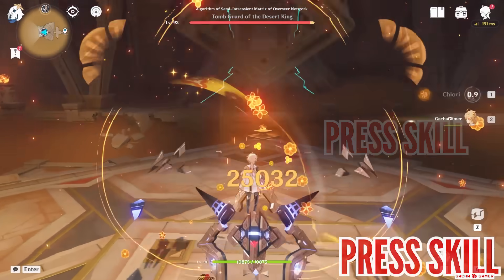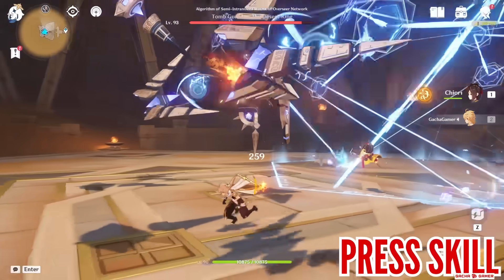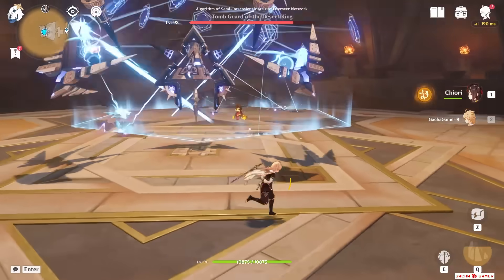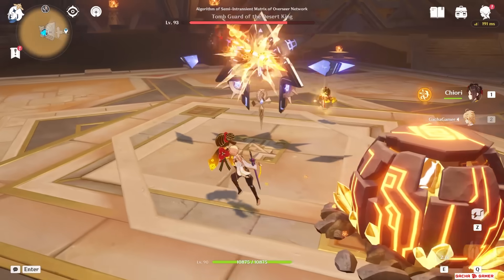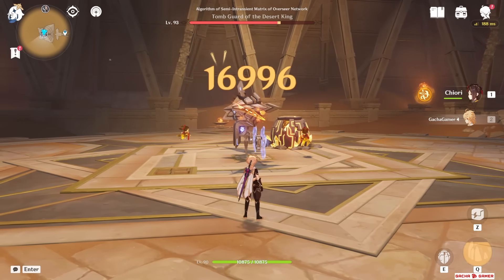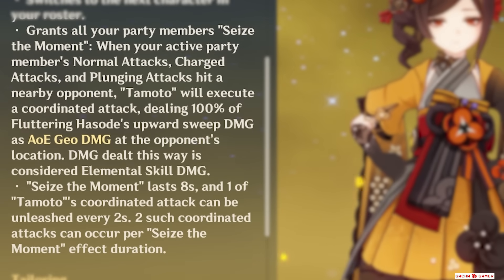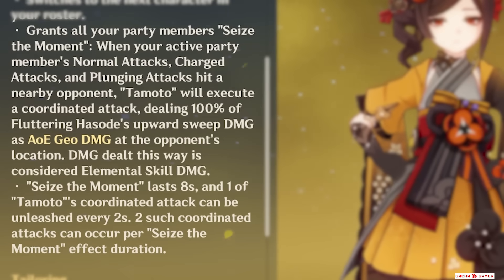But if you instead press the skill again, she will immediately switch to the next character and now a second doll can be potentially deployed. This will only happen if there's another Geo construct on the field or if one is created when the first doll is active. When you switch to the next character, no matter who attacks afterwards, for 8 seconds the dolls can unleash a coordinated attack every 2 seconds, but only for a total of 2 times.